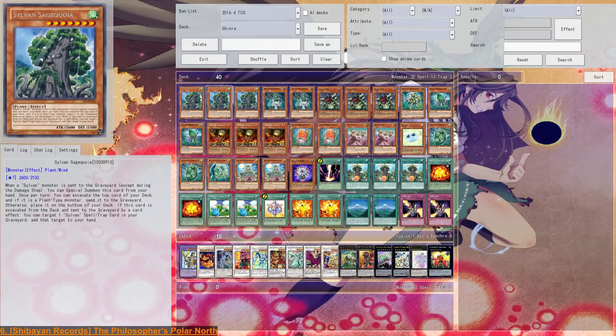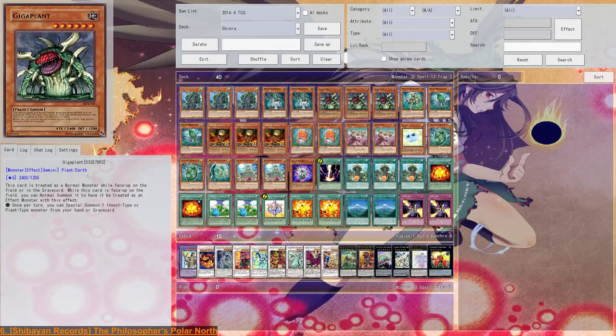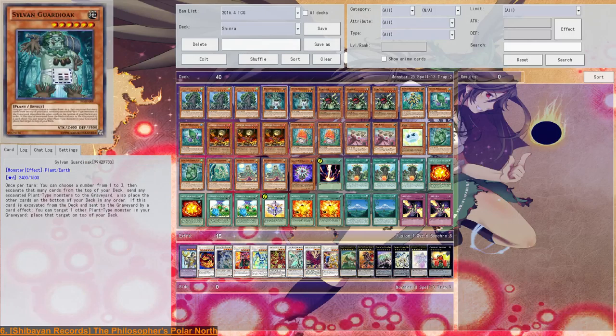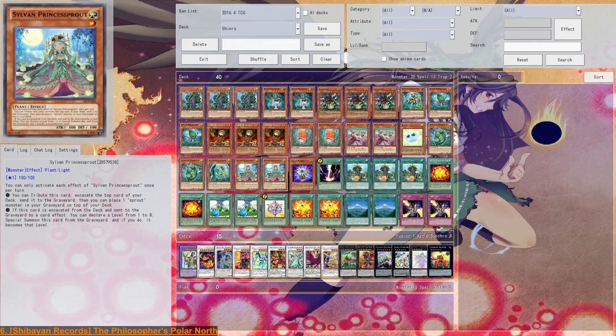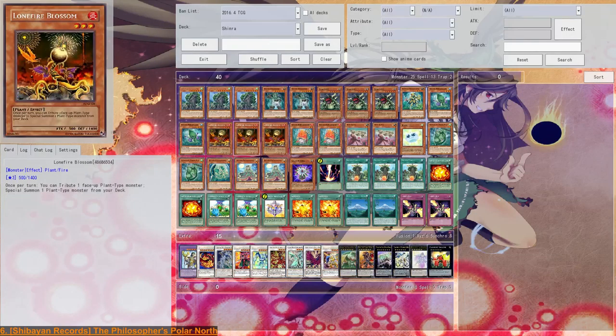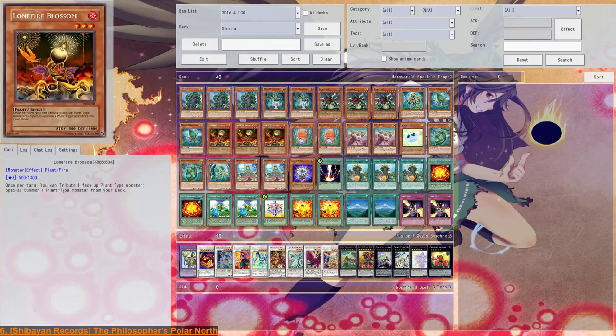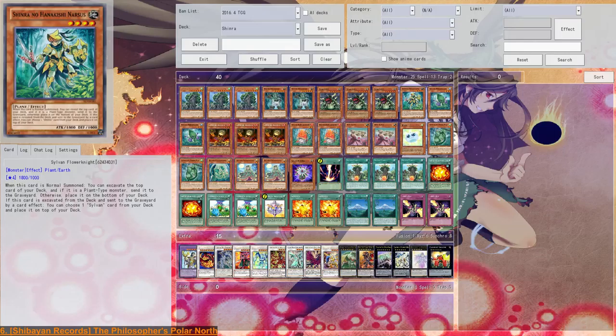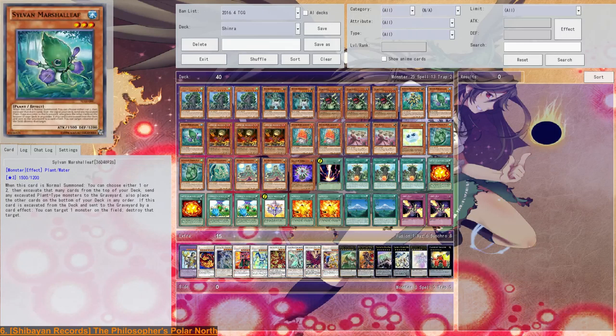Sage Quoia is quite straightforward. I run three Giga Plant so I can use Symbol of Heritage or Supervise on it. Lonefire Blossom is also the main Symbol of Heritage target, and I want two Heritage monsters to get the most out of the deck. One Flower Knight lets us decide what to top-deck or excavate next, which can be quite helpful. Two Marshall Leaf and two Kumashrumo are basically the removal package.